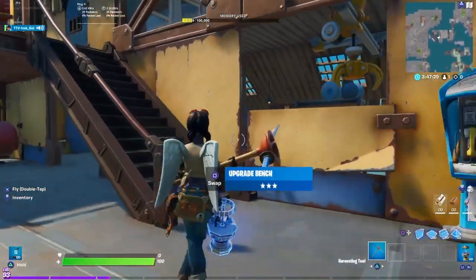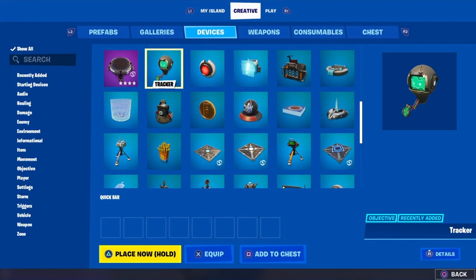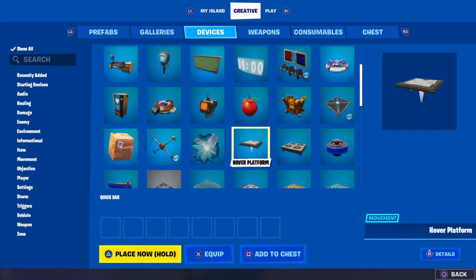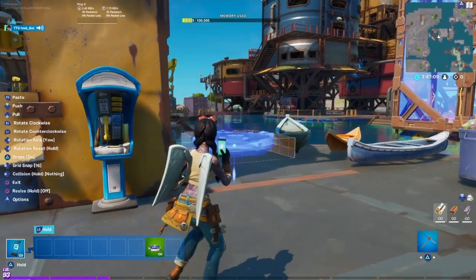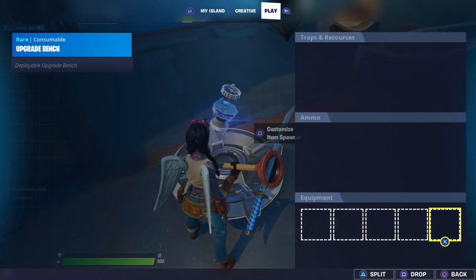If you're wondering how to get this in your other islands, go to Devices and put it on an item spawner — or whatever you want, you can use a vending machine too. But I'm just going to use an item spawner for now. Place it down and plop the upgrade bench on it.